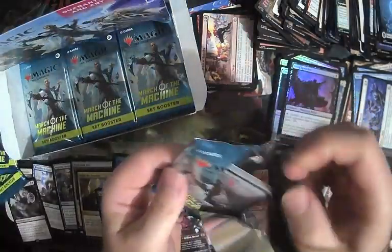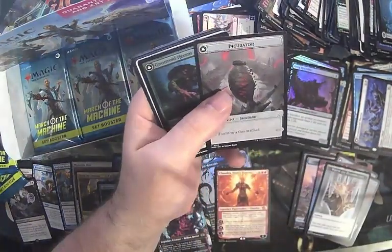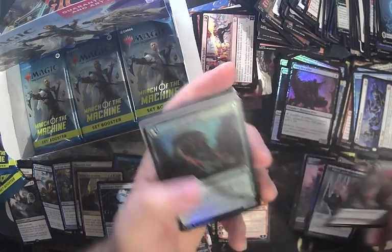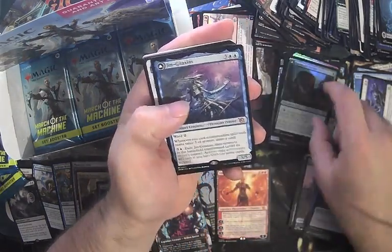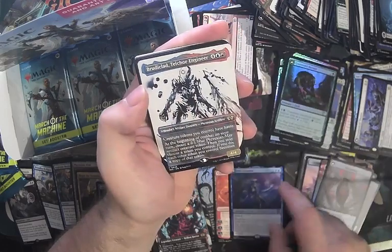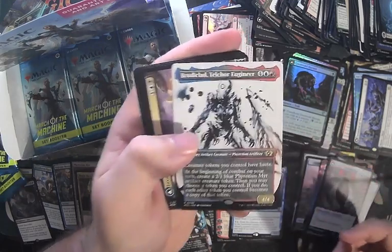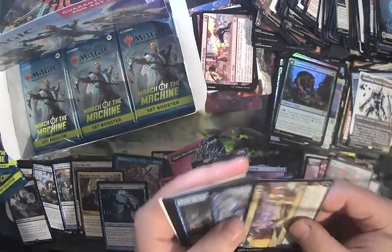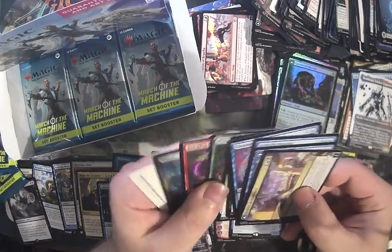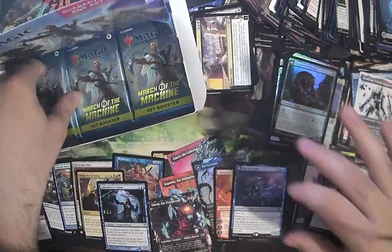Still thinking about that Phyrexian Altar — I'm pretty sure Phyrexian Altar's value got absolutely destroyed by its reprint in the Brothers War. We've got another Jenga Taxius — still pretty relevant, five bucks. Bruinclad, Telcor Engineer — probably not worth anything. Artistic Refusal, Full Art Forest — moving right along.